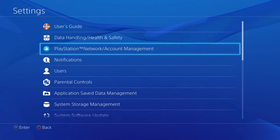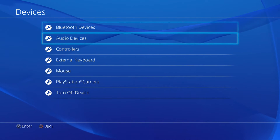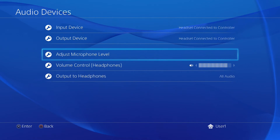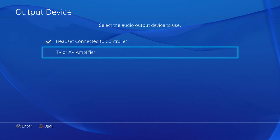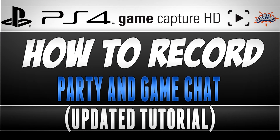The second step is on your PlayStation 4: go to Device Settings, then Audio Settings, and make sure it's set to TV or AV Amplifier. This will make all the sound come out of the television, which will then stream into the Elgato and record both the game chat and party chat at the same time.